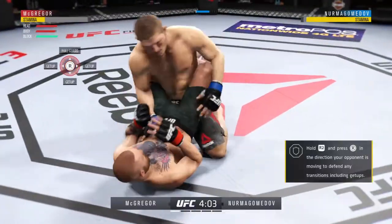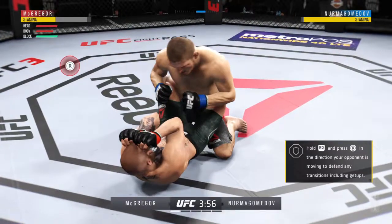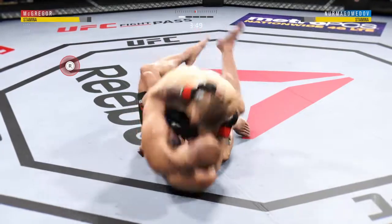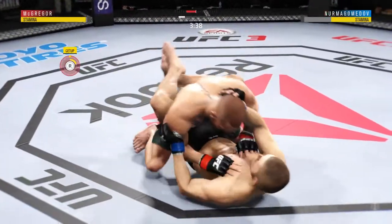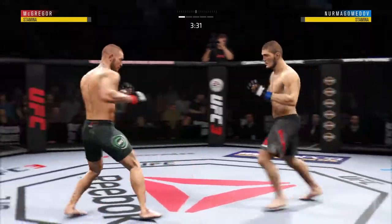The elbow is there. Nice job there by Nurmagomedov. Excellent punch. Tries to pass from full guard to half guard, but can't. Oh, he gets reversed. McGregor gets the takedown now. Let's see if he chooses to pass here. Right back to his feet.